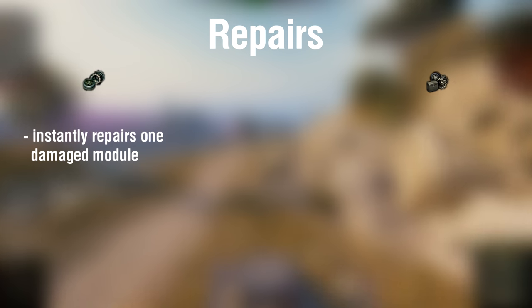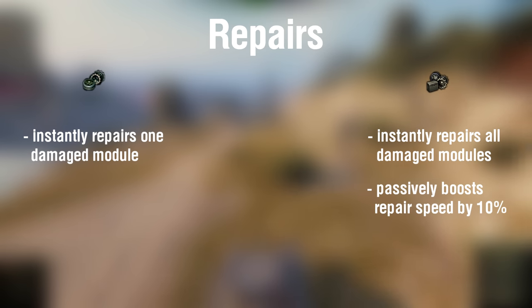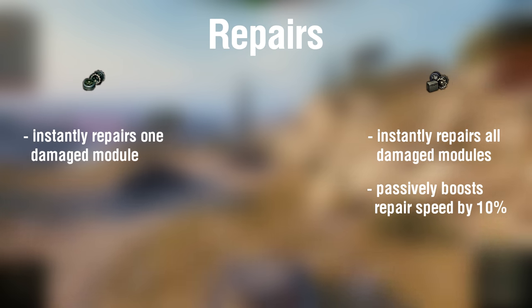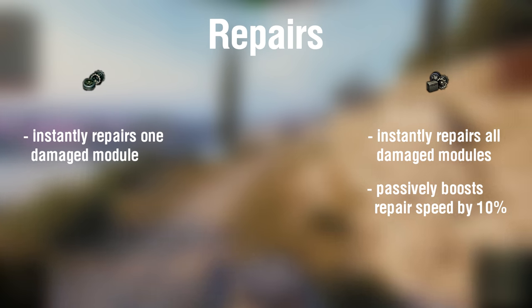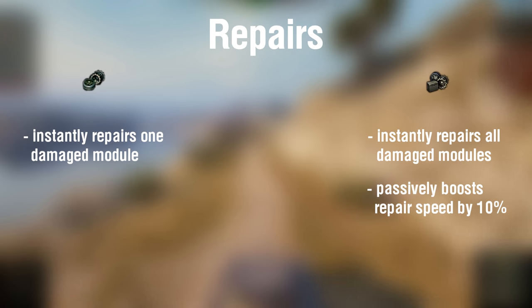A large repair kit, when used, repairs all damaged modules at once. Furthermore, it passively adds 10% to crew repair ability. So not only will this serve to repair damaged modules, but just having it equipped will boost your crew's ability to fix up your vehicle in the field faster.